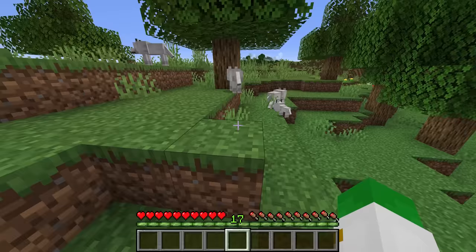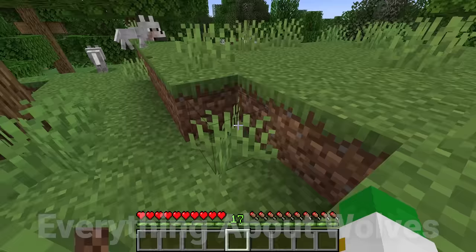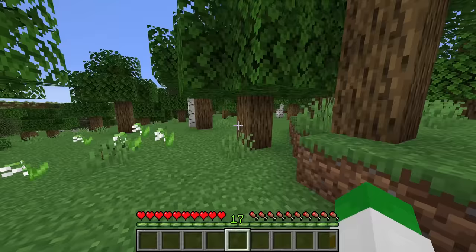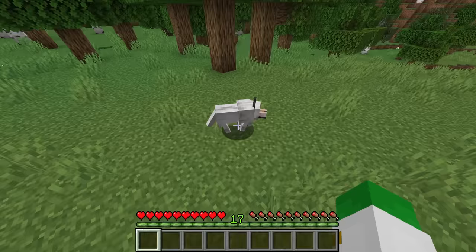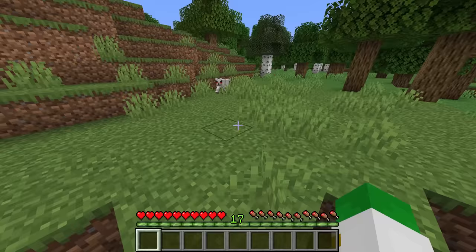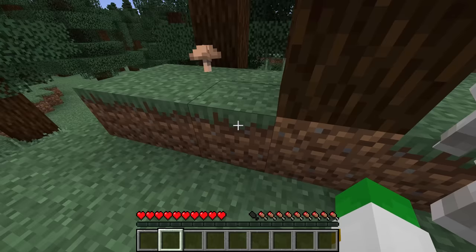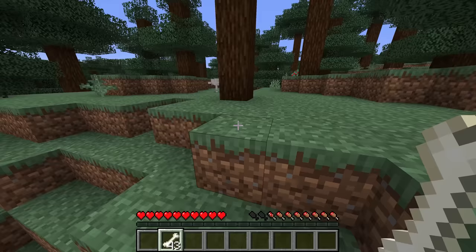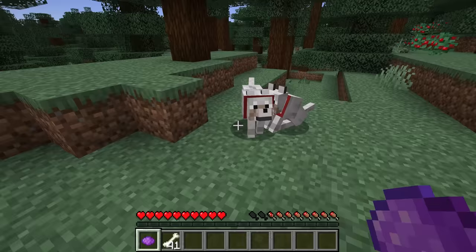The next main pet is the wolf. They generate in groups of four with a 10% chance of any of them being a puppy. The biomes you find them in are standard forests, taigas, grove biomes, old growth taigas, and snowy taigas — more or less any oak or taiga-based forest. Wolves are a neutral mob, so punching them makes them aggressive. To tame a wolf, give it bones — right-click a couple of times and they'll eventually become tamed. The texture changes once tamed, with their eyes being more open and cute looking, and they also have a large collar you can dye any color.